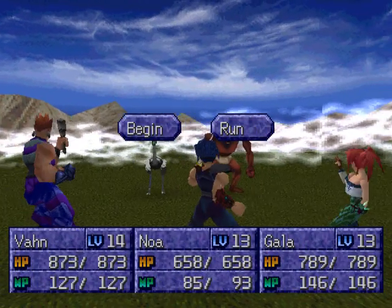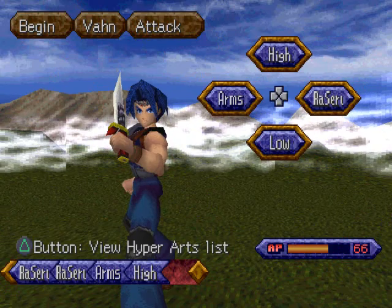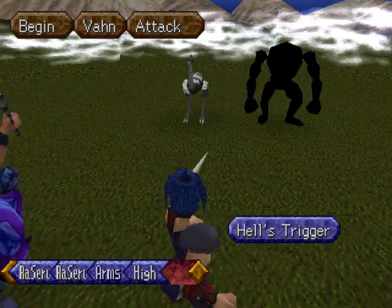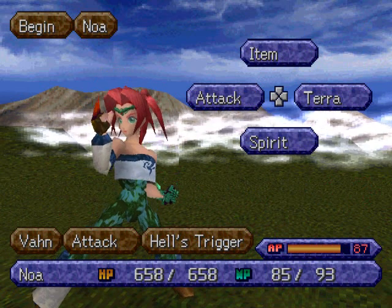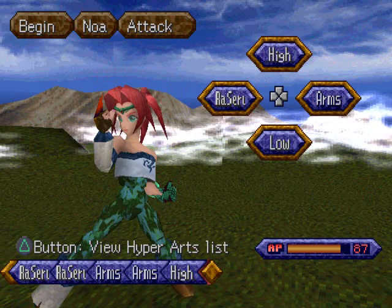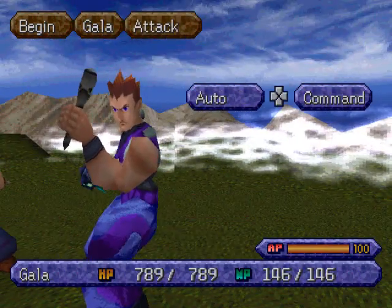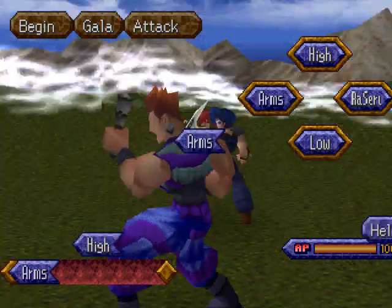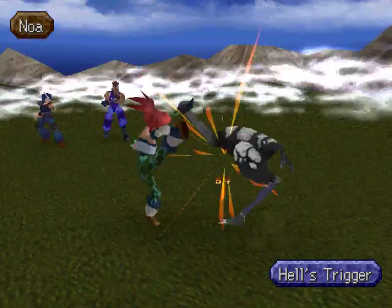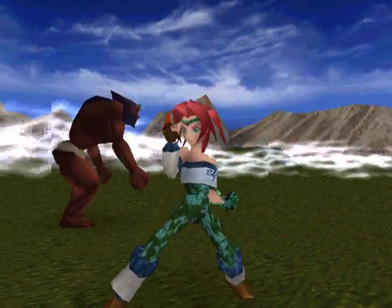Oh, here's some new enemies — Hell's Trigger and Ogre. Whoever thought an ostrich would be so dangerous now? I think we should go for that first. Look at those new pants — those are so sexy on you. Yeah, I like them so much. Like camo, baby. Oh good, we took it out in one combo.